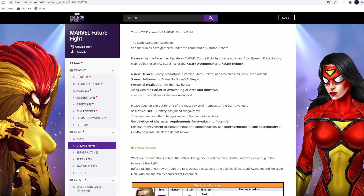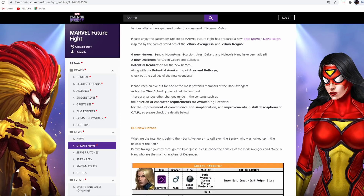Potential realization for the new heroes along with the potential awakening of Aries and Bullseye - check out the abilities of the new Avengers. Keep an eye out for one of the most powerful members of the Dark Avengers as a native tier 3 - Sentry has joined the journey.